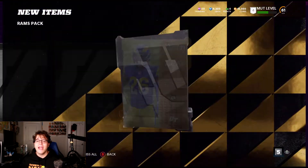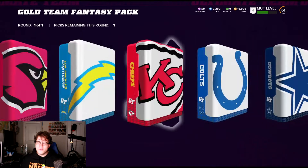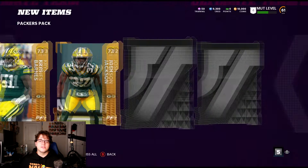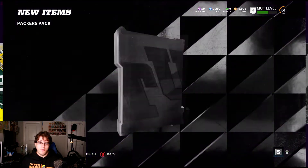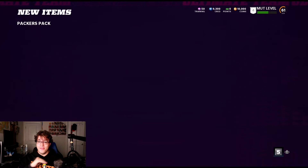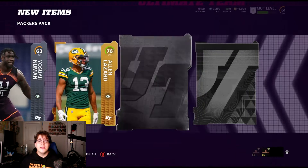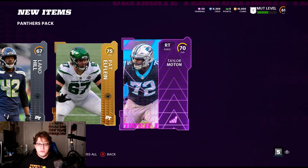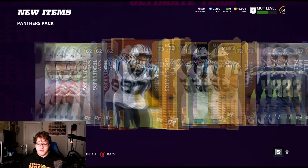Then we've got the Green Bay Packers — go Pack go, they have not treated me wrong. But these Rams packs treat me like garbage. Those packs don't work for me anymore. Now we're on the Packers — four cards in and it's dud city. Second Packers pack: we get two power-up cards, Adrian Amos and Za'Darius Smith. I'll take that — I think those might be good pulls. Third Packers pack: another power-up, probably Adrian Amos again. The only good pull was a 70 overall Taylor. That about sums up my pack luck — just golds and silvers.